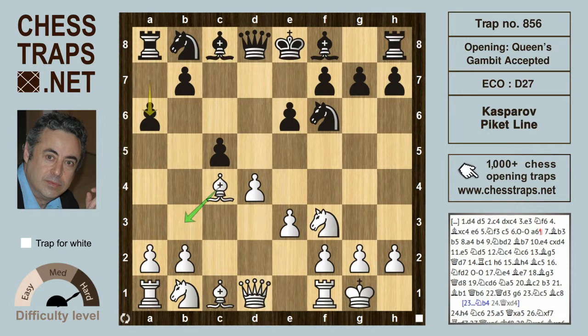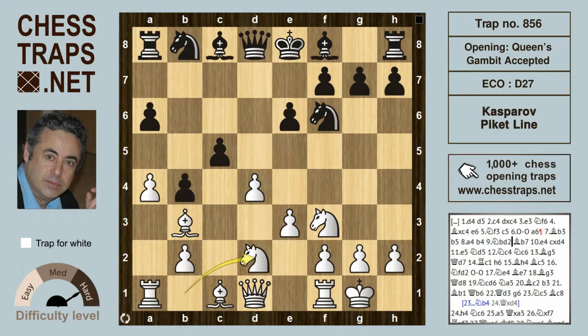White here preempts black's b5 thrust by playing Bishop b3, because after b5, white can strike with a4. That prompts b4, and knight bd2 allows Bishop b7, and we've reached perhaps the critical position of this line.